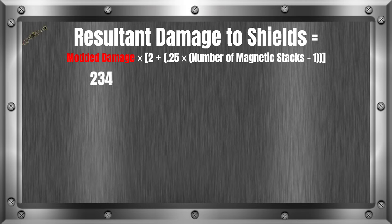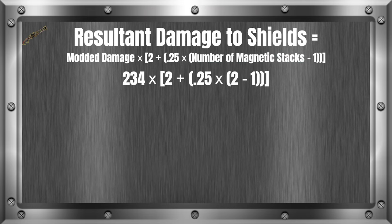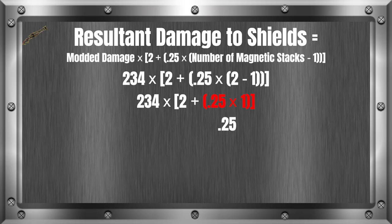The next section to fill in is the number of magnetic procs. In this example, we will use two magnetic procs. Solving with order of operations, we do the innermost parentheses first: 2 minus 1 gives us 1. Then the next parentheses: 0.25 times 1 equals 0.25. Then the last parentheses: 2 plus 0.25 equals 2.25. Now we multiply for our final answer: 234 times 2.25 equals 526.5, which rounds up to 527.